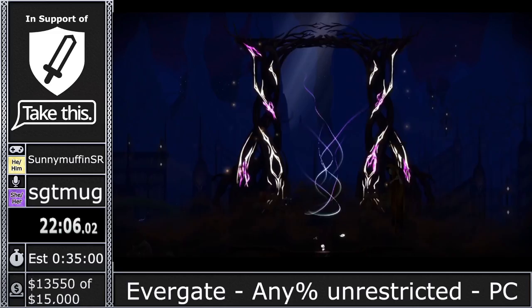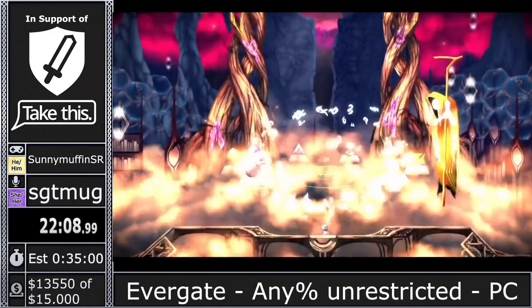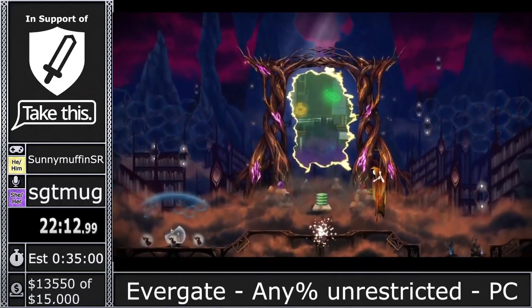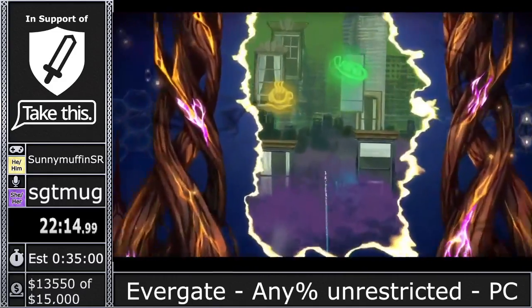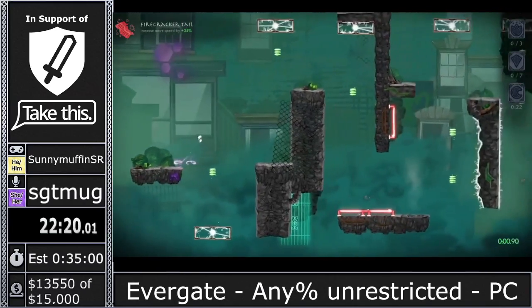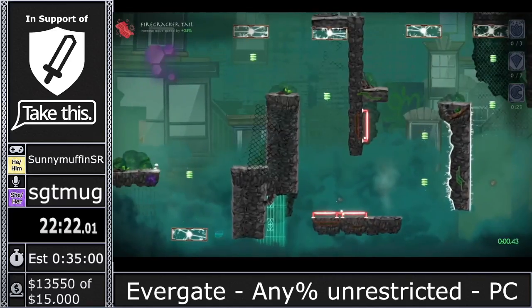We are on to Neon Alley. How could I forget — it's so neon. We switch back to our Firecracker Tail here. This mechanic is the spring — the spring refreshes your jump. So we now have double, triple, and quadruple jumps depending on how many springs we collect throughout the level.